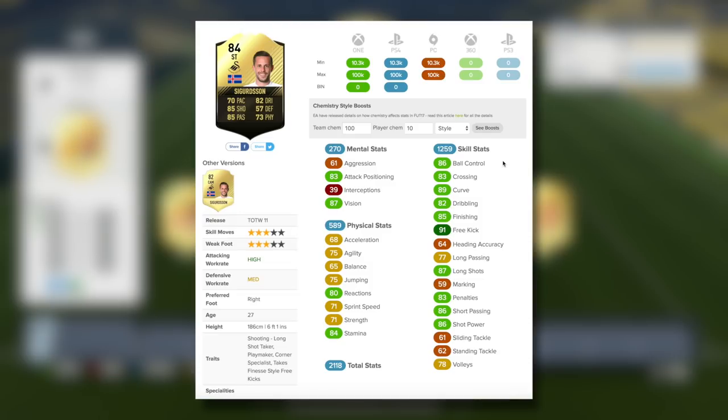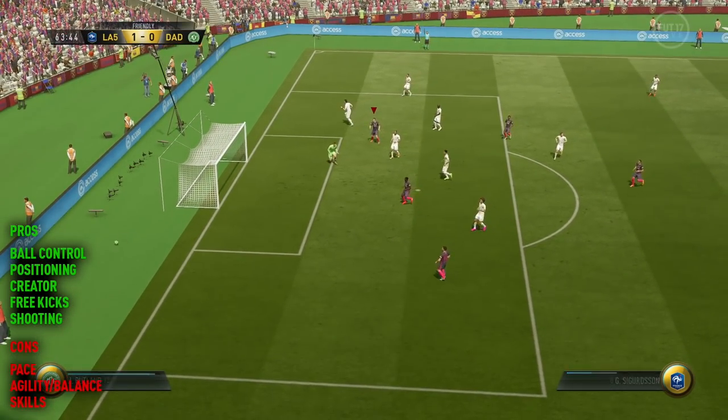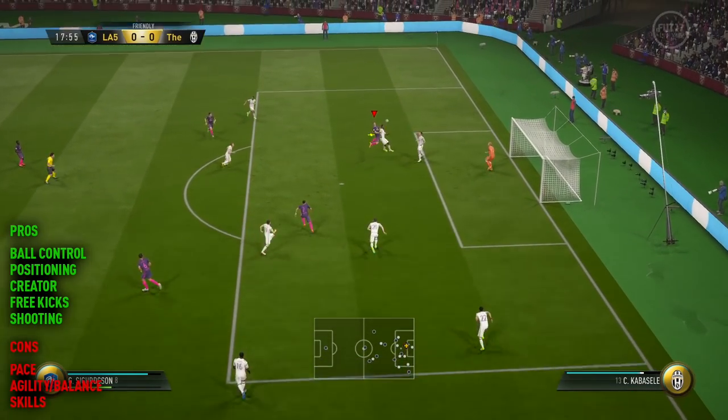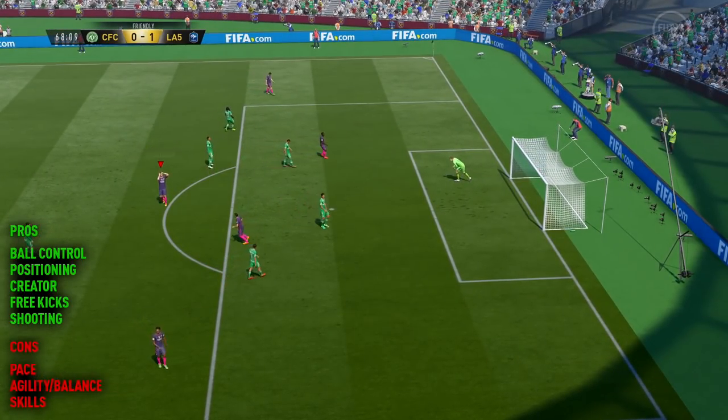His physical stats are typically the ones which let him down somewhat — those yellow or orange stats. Not too quick, not too strong, not too agile. But his skill stats really come into their own. He's got great ball control, dribbling, finishing, and free kick accuracy is off the charts. I decided to go with the Hunter Chemistry style because I knew that would bring his pace up to 82, giving him 83 acceleration and 81 sprint speed. I was hoping that would help, because even before playing a game, that seemed to be the one area where I thought I might struggle. Being an out-and-out striker on his own, I need him to be able to rush past the defenders.